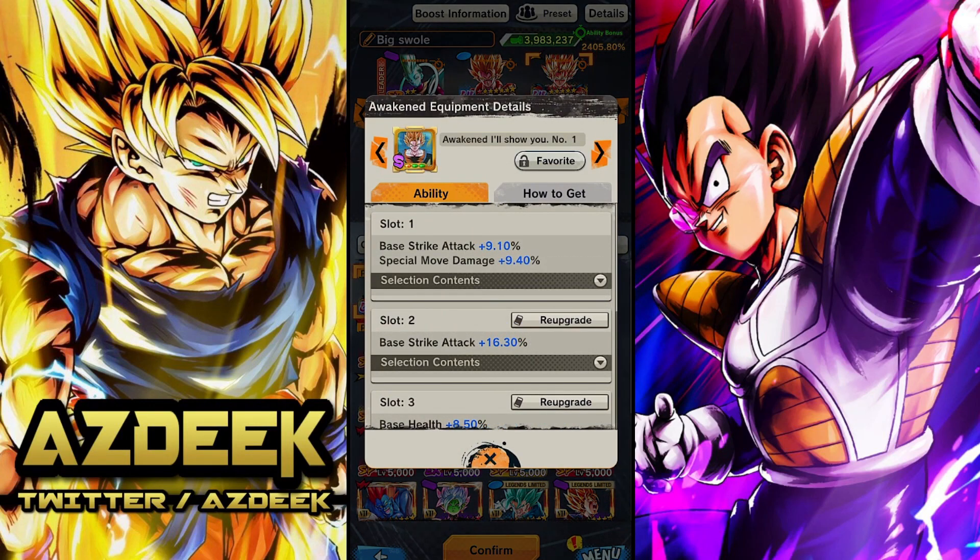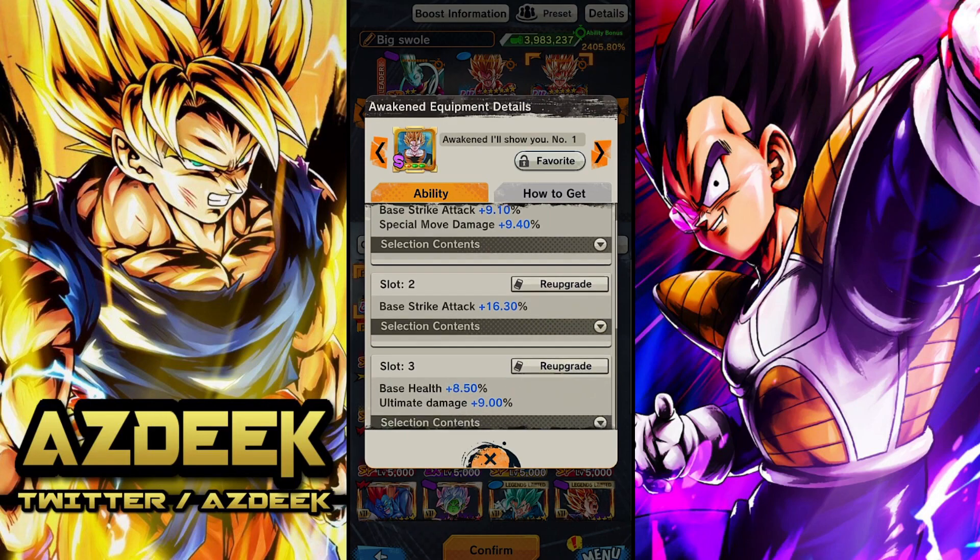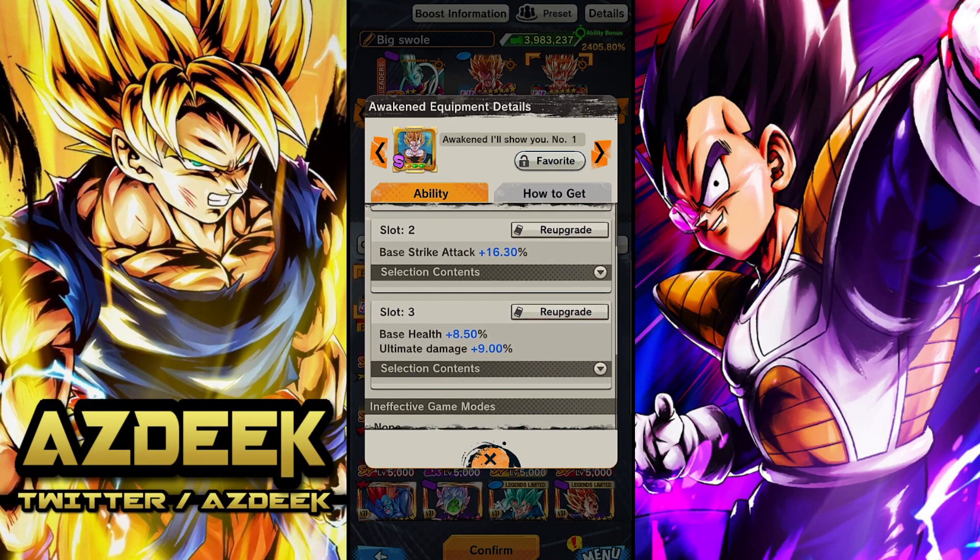Last and most notably, this equipment just came out on the weekly reset. I think this is a must-have for him too - so the first equip and this equip I think are must-haves; the third equip can be negotiated a little bit. This one has base strike attack, special move damage, strike attack, and then base health plus ultimate damage.